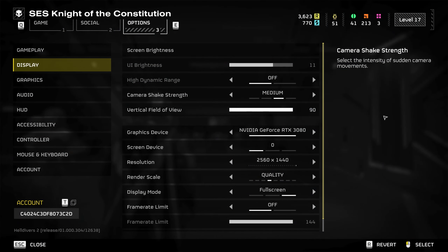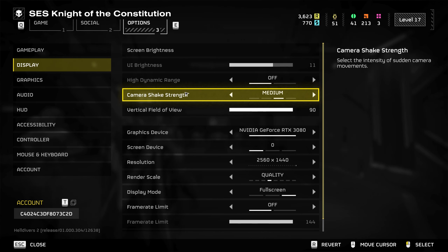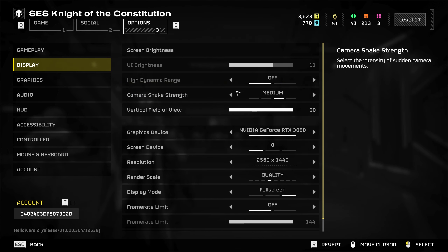We're going to start in the display settings because these are some of the fundamentals that you guys should be getting right off the rip. First of all, if you're using HDR and you have a monitor that has HDR, make sure you've got this turned off. Mine is seemingly off by default.